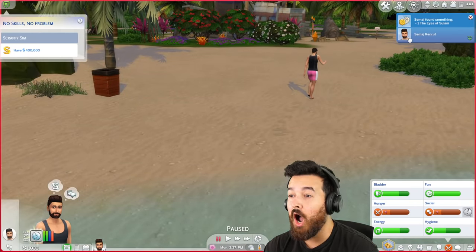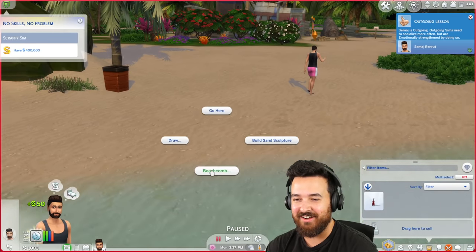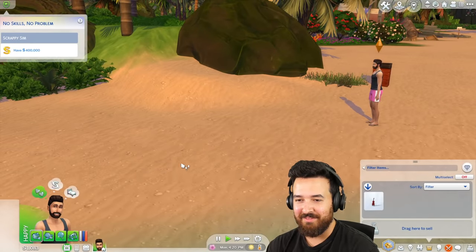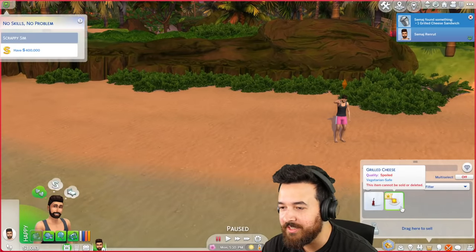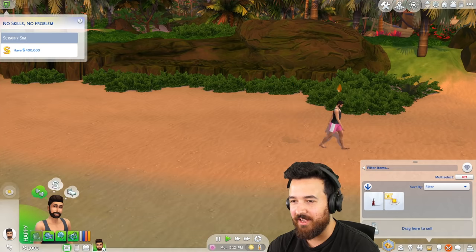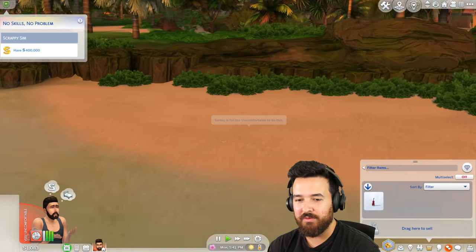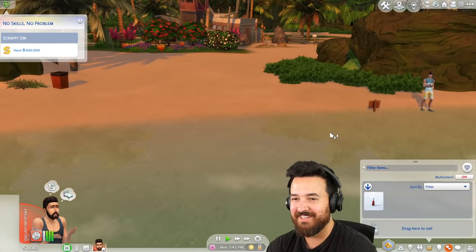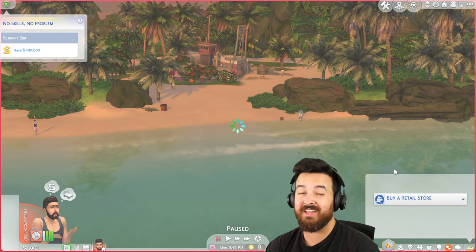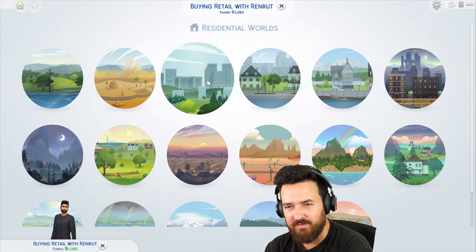We found the Eyes of Solani — oh, that's only 50 bucks. Let's try again. More trash — get that sweet, sweet trash. Oh wait, it's spoiled. We found grilled chicken. Can I eat it? I might as well — he'll probably be fine. I'm too sick to beachcomb now. We've got a thousand simoleons — that's pretty good. How much is it to buy an empty plot of land for the retail store? The cheapest is like 1500 simoleons — a 20 by 20 lot.